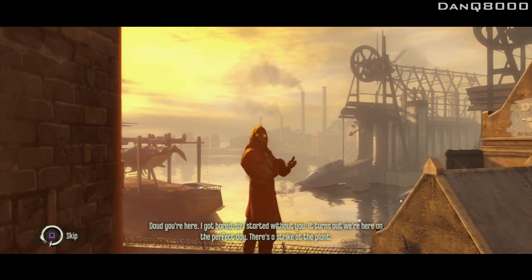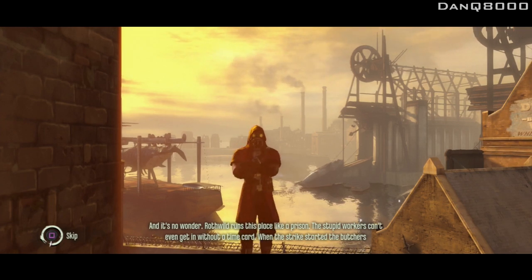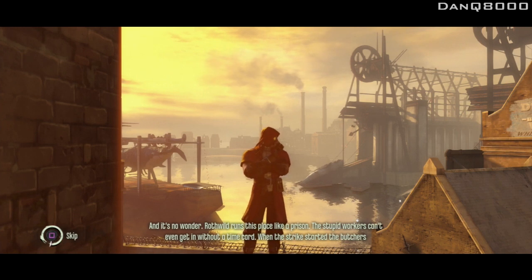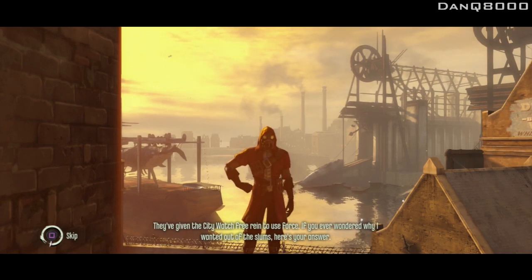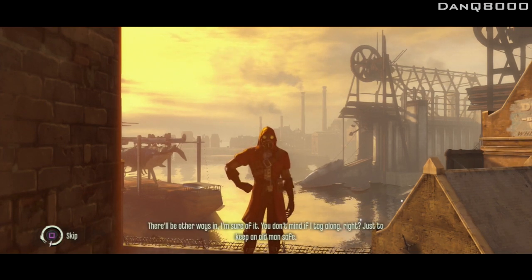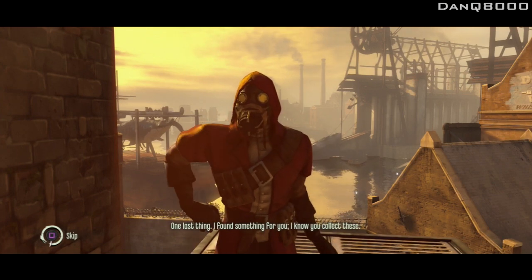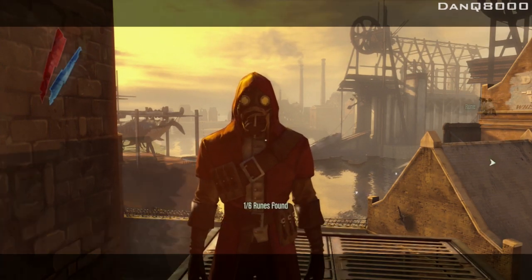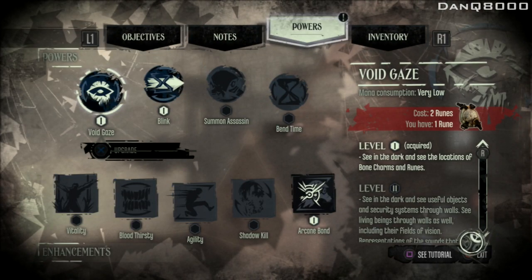What's up girl? So I started without you. Turns out we're here on the perfect day — there's a strike at the plant, and it's no wonder. Rothwild runs this place like a prison. The workers can't even get in without a time card. When the strike started, the butchers confiscated all the cards they could find. They've given the city watch free reign to use force. There'll be other ways in, I'm sure of it. You don't mind if I tag along, just to keep an old man safe? I found something for you — I know you collect these. I'll be on the rooftops till you need me.